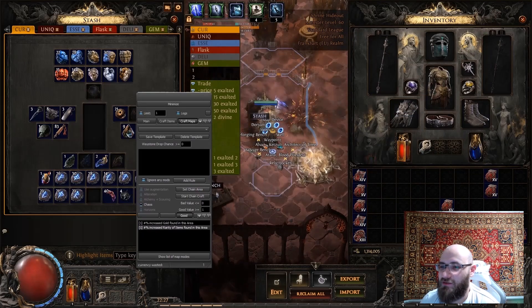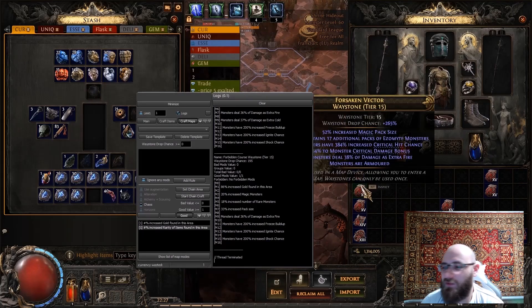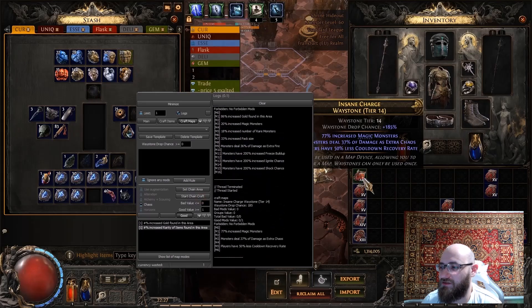Just like in the first Path of Exile, the program uses chain crafting, meaning you can craft any number of items in your inventory, not just one. And yes, this applies not only to maps.